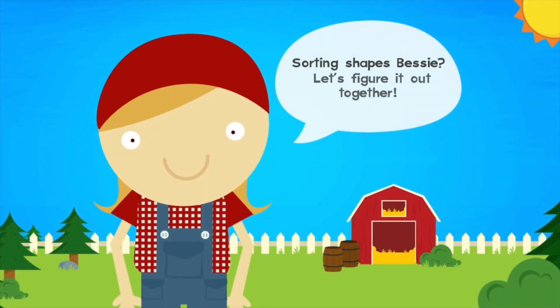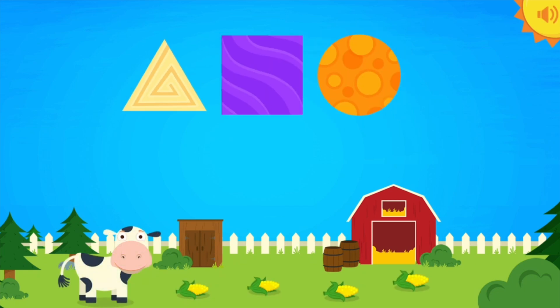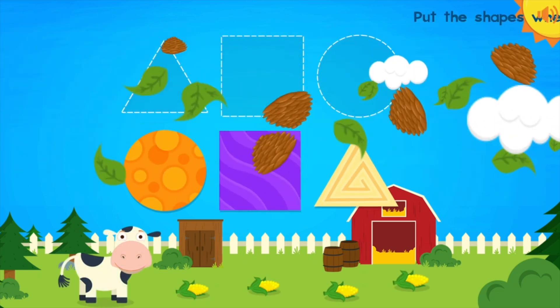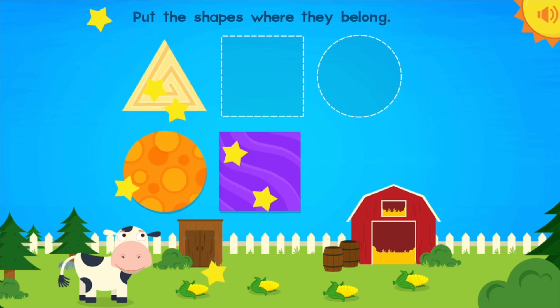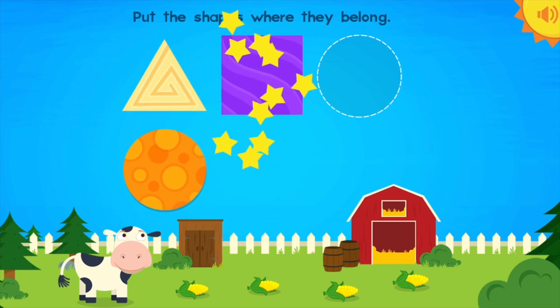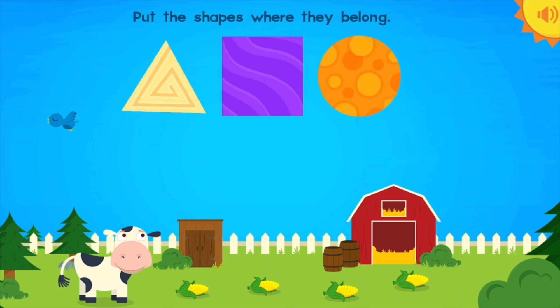Bessie! Let's do it! Sorting shapes, Bessie! Let's figure it out together! Triangle! Square! Circle! Uh-oh! Put the shapes back where they belong! Triangle! Square! Circle! Rectangle! Good job!